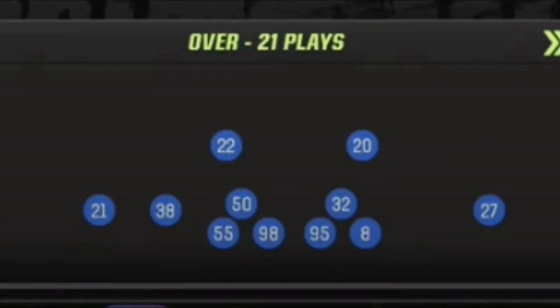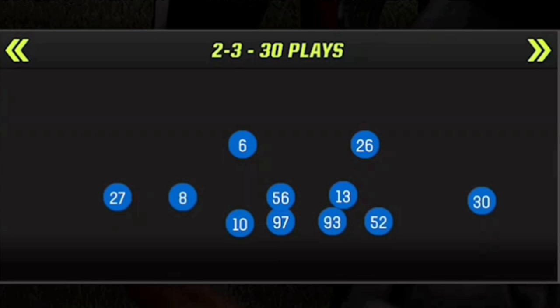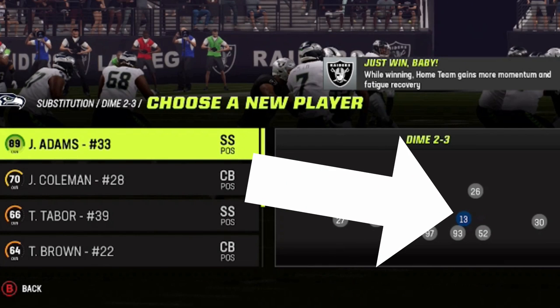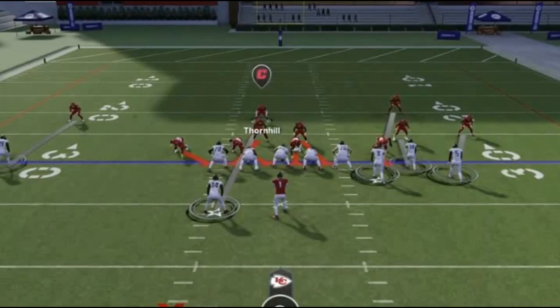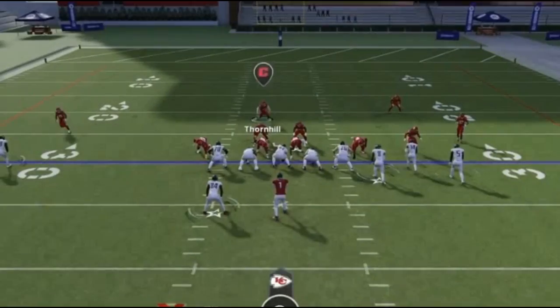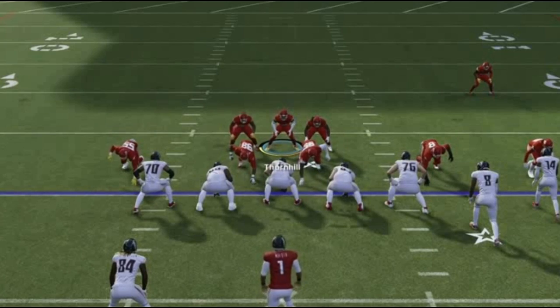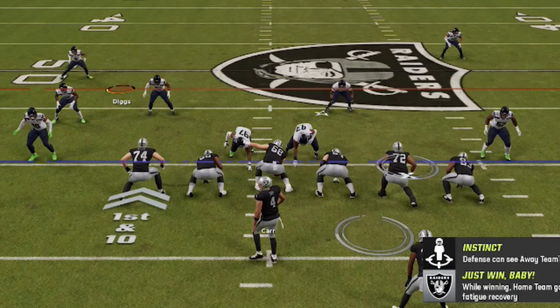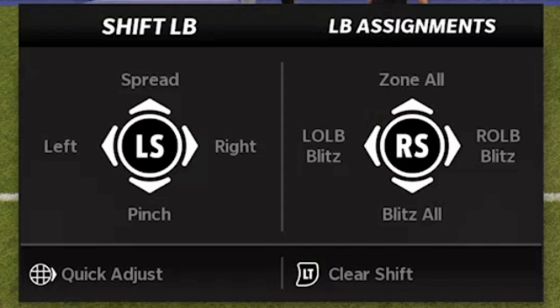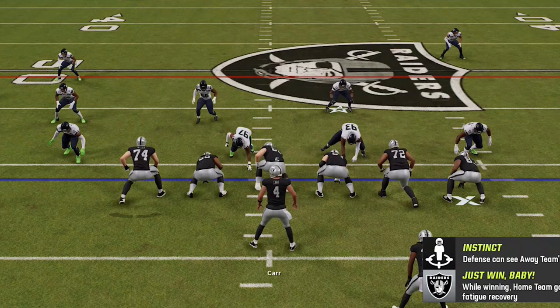On defense, most people run the Overstorm Brave from the Nickel 2-4, and the setup I'm going to show you still works from that formation, but I'm also going to be using it from the Dime 2-3, which is a rare formation that allows you to put a cornerback at one of the linebacker positions, giving you even more speed for blitzing and coverage. My setup is very different — I'm going to pinch the defensive line, which is D-pad to the left and down, then spread the linebackers, which is D-pad to the right and up, giving you a look that looks like this.